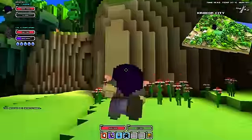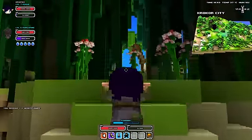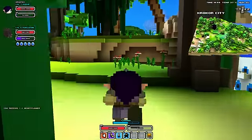Now we find a nice high place so we can do hang gliding, because you need quite a high place otherwise it's not going to be very effective.